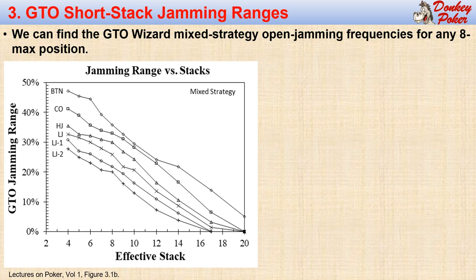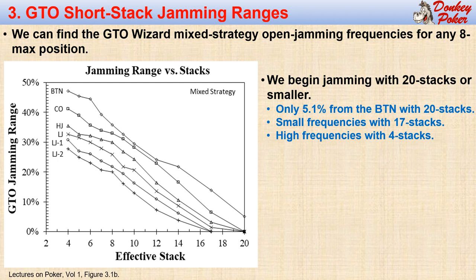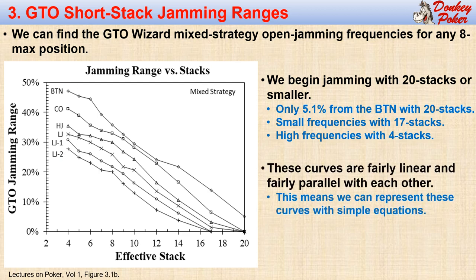Let's look at what GTO Wizard has to say about open jamming with small stacks. Here we plot the GTO open jamming frequency versus our effective stacks. We can see that we never have an open jam with 20 stacks except from the button, but the button jamming range is only 5.1%, and these are all mixed strategy combos which we can either jam or just open with. Above 20 stacks, we never open jam. But as the effective stacks get smaller, our jamming frequency increases, ranging from about 28% to 48% for four stacks. These curves are all fairly linear and nearly parallel, so we can represent them with some simple equations.